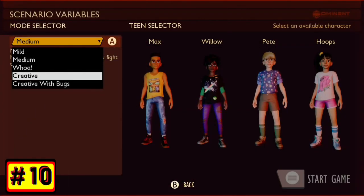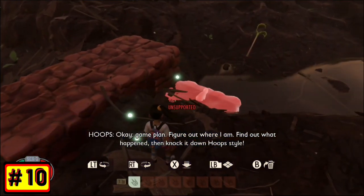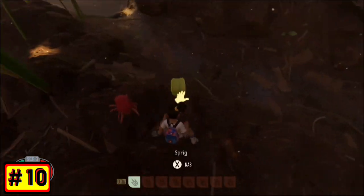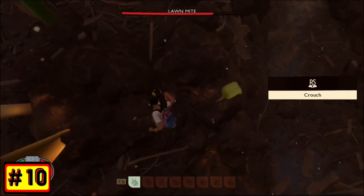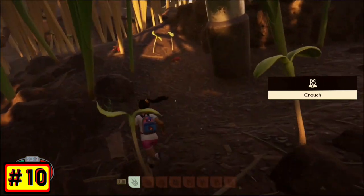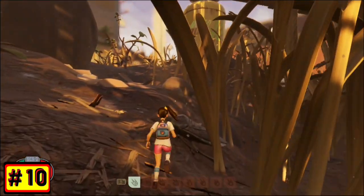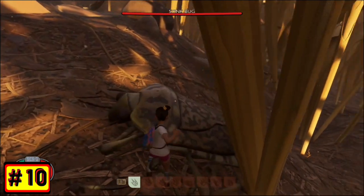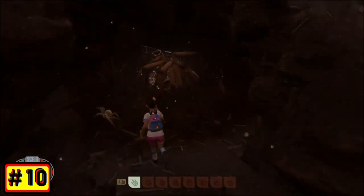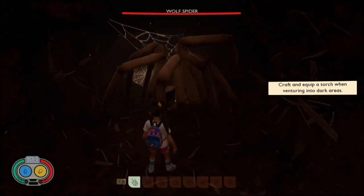Number 10. There are bugs in Grounded in creative mode. There haven't been bugs in creative mode, but now there is a creative mode with bugs. You have to start a new creative mode if you want the creative mode with the bugs. You can explore around and the bugs will not aggro onto you. I don't know if they can cause damage to structures. So if you've always wanted bugs in creative, you now have them and you can go on what I've heard people describe as a bug safari.